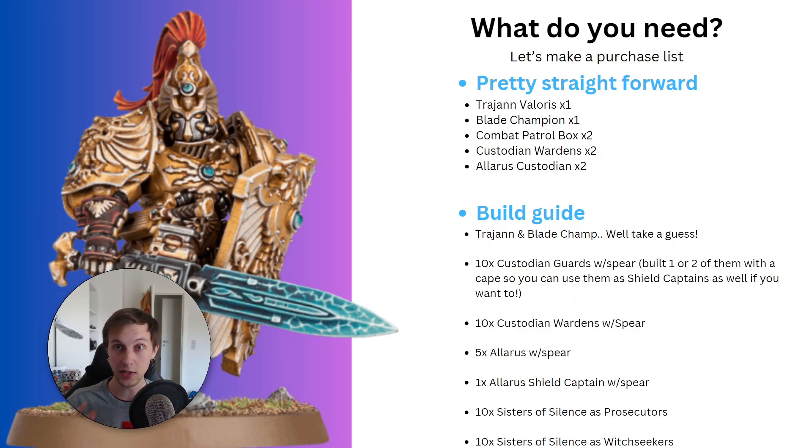Now we need to talk about how you actually get the list, so let's make a purchasing guide. It's pretty straightforward: you want to buy one Trajan Valoris, one Blade Champion, two Combat Patrol boxes, two Custodian Warden boxes, and two Allaris Custodian boxes. This will give you all you need for the list I just showed you, as well as a few extra models if you want to switch things up and try some new stuff.